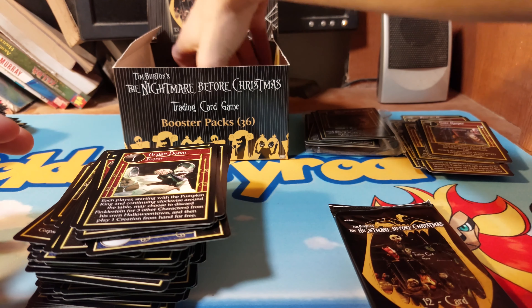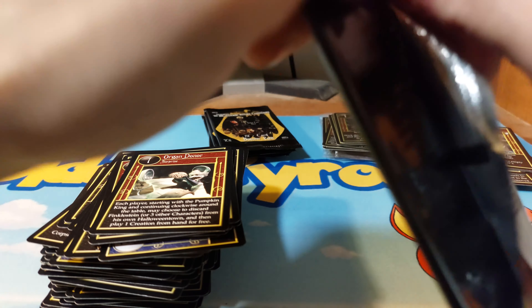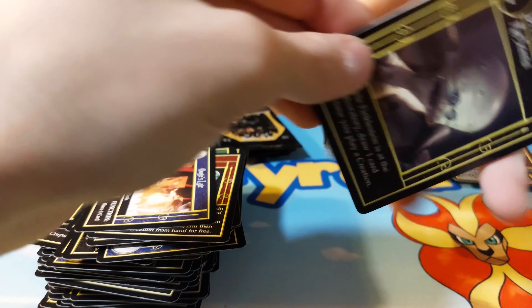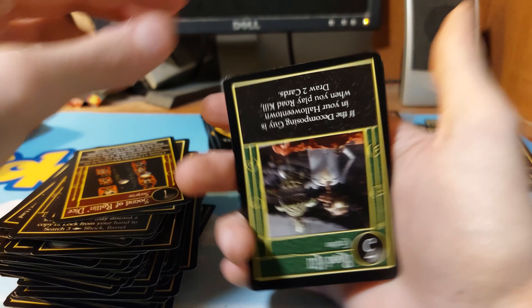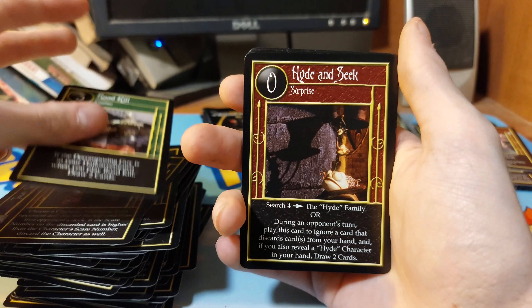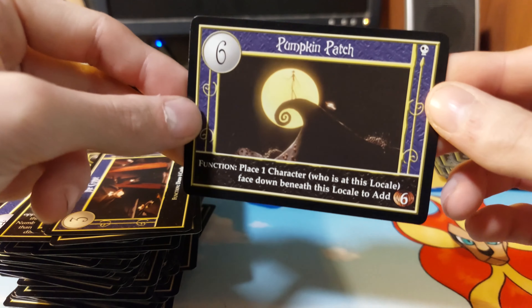Let me take the rest of the packs out and move the box. Five packs left. A View Layer, Dr. Frankenstein, Lock, Town Square, Roll the Dice, Sound of Dice Rolling, Roadkill, Hide and Seek, Master the Plan, Monster Into the Stairs, The Crypt, and we have Pumpkin Batch as our rare.